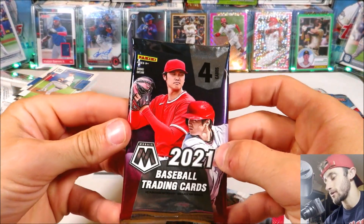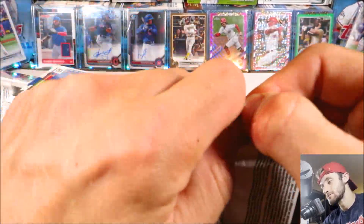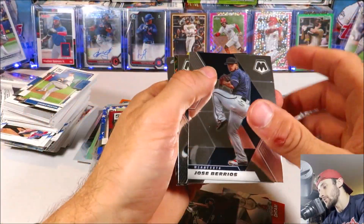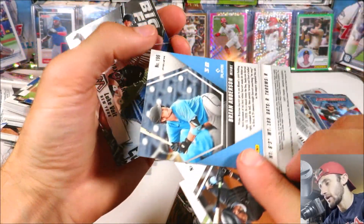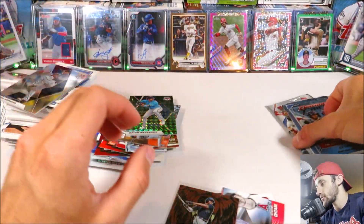We're going to keep it going with unlicensed product as we open up 2021 Mosaic. Mosaic does have some pretty cool parallels, so we'll see. We got four cards: Barrios, Lewin Diaz, Brian Anderson Green parallel, and Luke Voigt Big Fly insert. I don't think those greens are numbered, but that's okay.